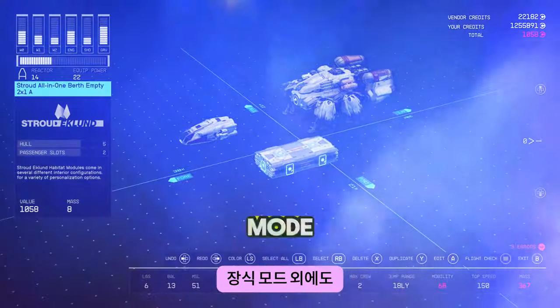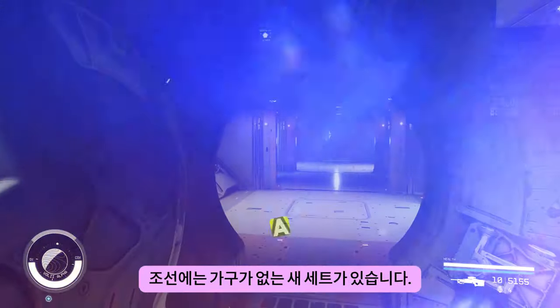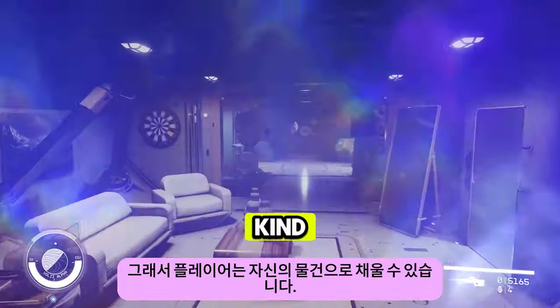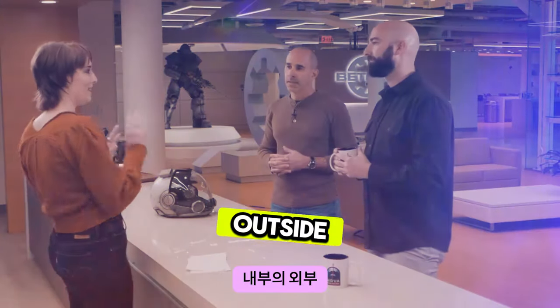In addition to Decorate Mode, we're also offering a whole new set of empty habs. So basically instead of pre-furnished habs in the ship, we'll have a new set where there's no furniture, no decoration — nothing. It's a total blank slate so players can fill it up with their own stuff. They'll really get to showcase their personality on the inside.